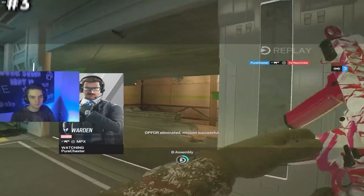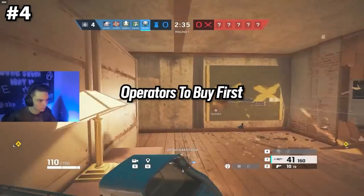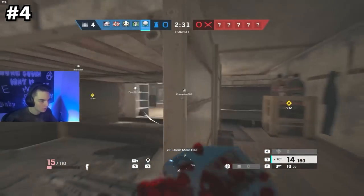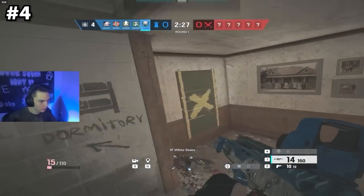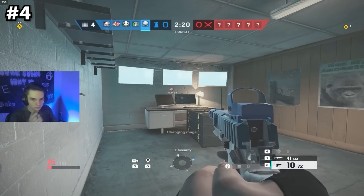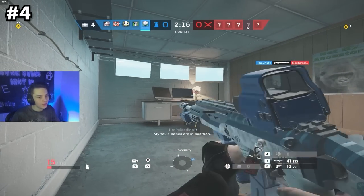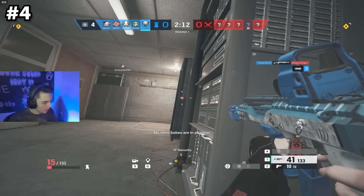Another common question is what operator should I buy first? I'm going to give you 5 of my favorite operators to play for both attack and defense, starting with attack: Sledge, Iana, Ashe, Zofia, and Buck. As for defense, I would pick up Doc, Ella, Alibi, Rook, and Kapkan. These operators are commonly picked in ranked, and you'll never really have to worry if you picked the wrong operator — they're all very new player friendly and easy to pick up.